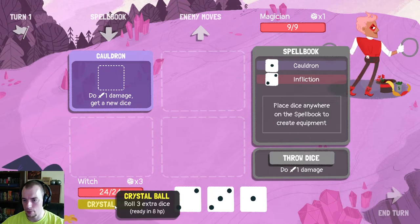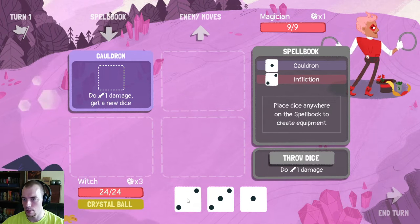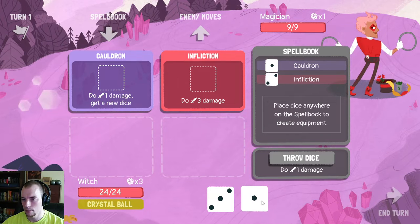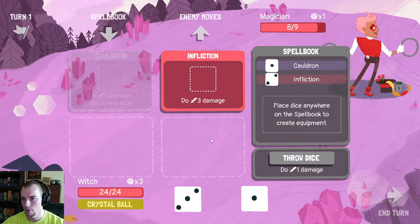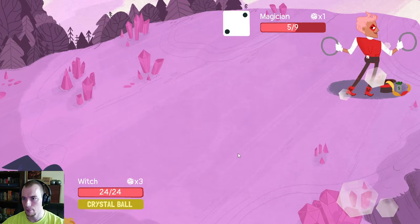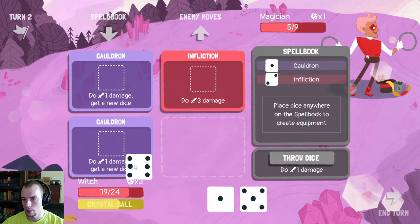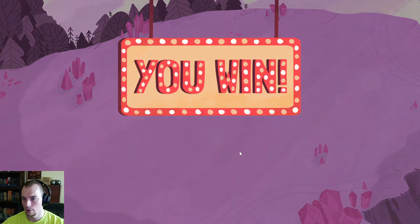We can throw dice for just random damage, and I could use a two to put an Infliction somewhere, which I guess I'll do. Now we select this slot — Infliction does three damage. Let's throw this here and put out another Cauldron. Just oh, magic misses a beam over there — five damage. Let's Cauldron, let's Cauldron, let's finish it. Very very nice.